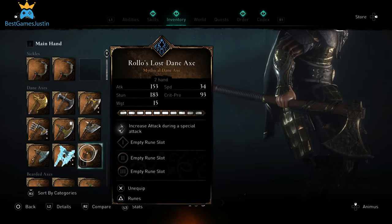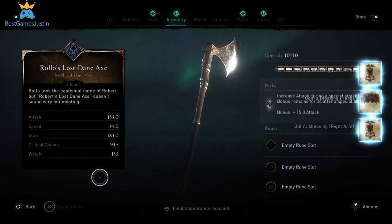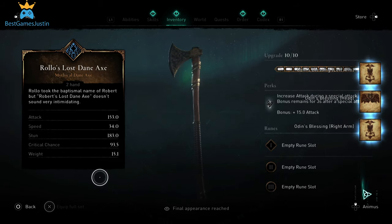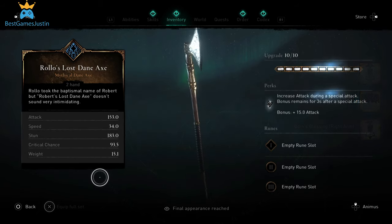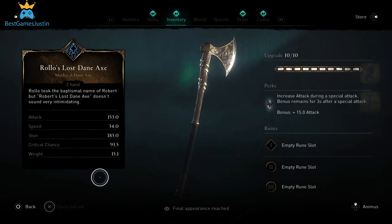First it's Rolo's Last Dane Axe, which has a perk of increased attack during a special attack, a bonus of plus 15 attack. We see it's pretty slow — it has 34 speed, attack 153, stun 183, critical chance 93, and weight 15.